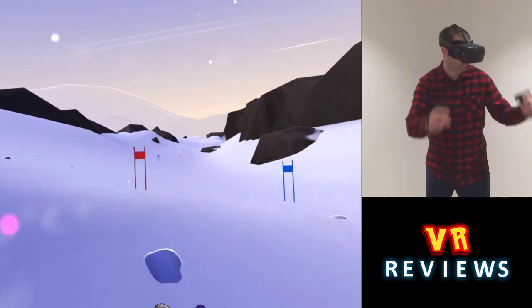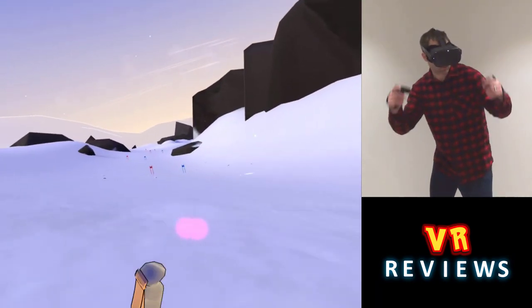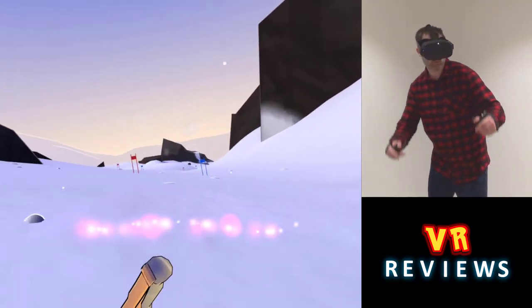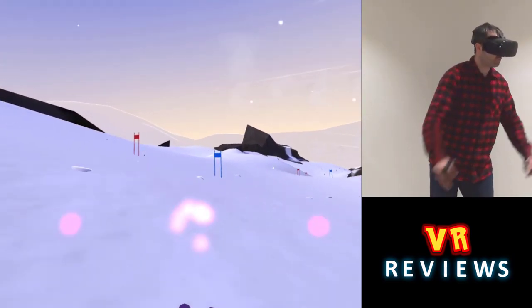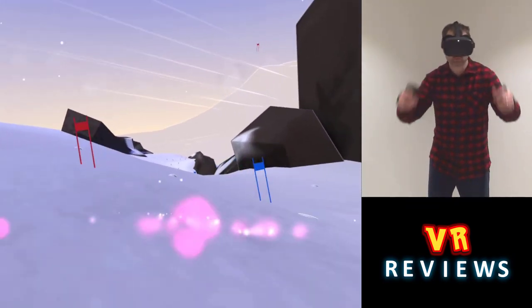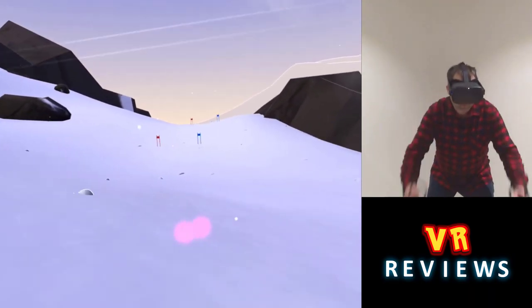You can hear we've got a nice soundtrack in the background, but it's more than just a soundtrack. As you can see on screen, those two dots are what we call beat markers. If I swing my ski poles just as those two dots meet, that will increase my speed and my control. So rhythm is also important if you want to do well in this game.